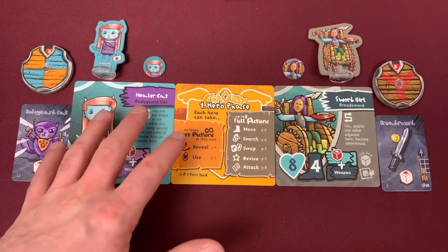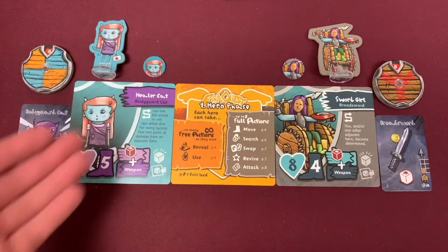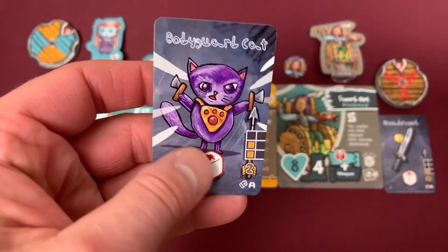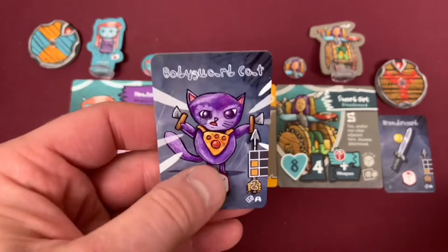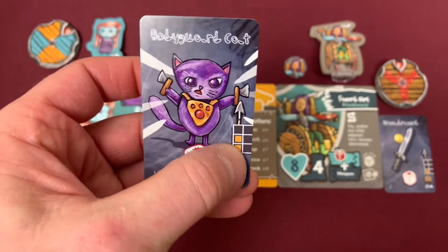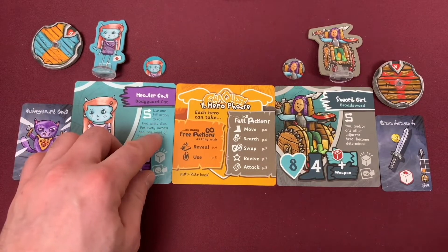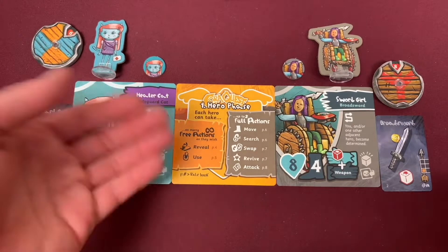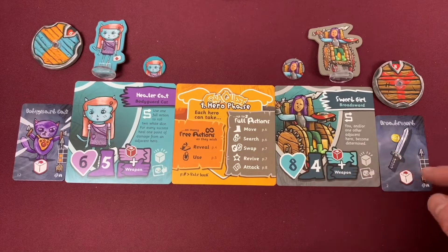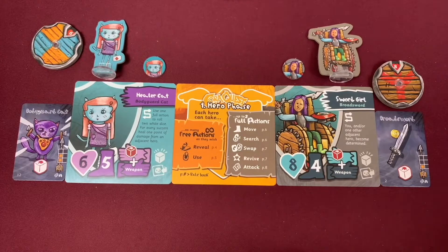Next we choose our characters. I have Healer Cat and Sword Girl. Healer Cat has 6 health, 5 speed, and rolls a red die plus a white die. Her weapon is the Bodyguard Cat — a 2-range weapon. Her ability lets her use a full action to roll two white dice and heal one point of damage per success from an adjacent hero. Sword Girl has 8 health, 4 speed, and uses a red die with the Broadsword at 1 range — melee only. Her ability lets her and an adjacent hero become determined.